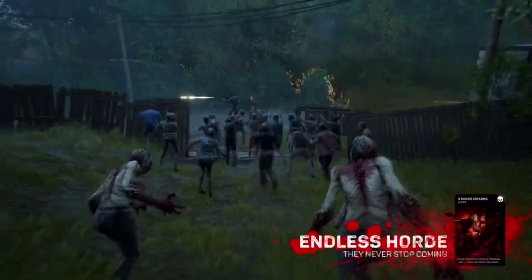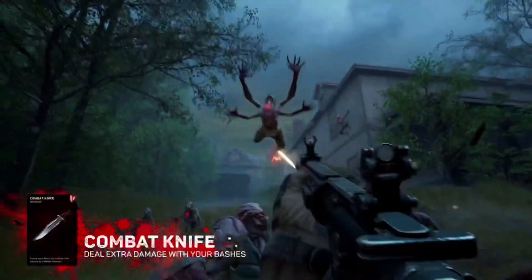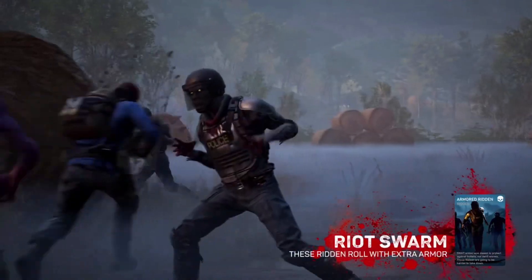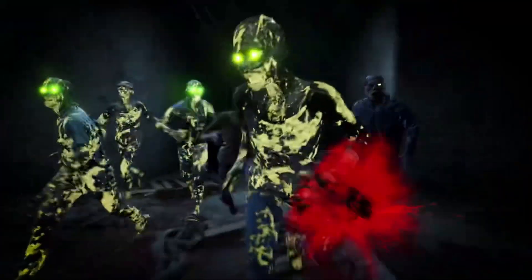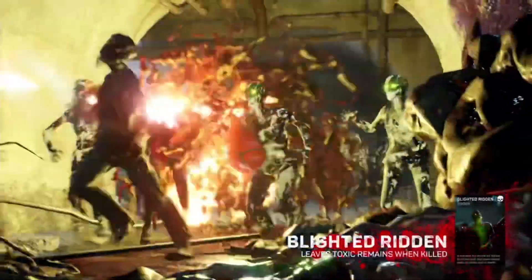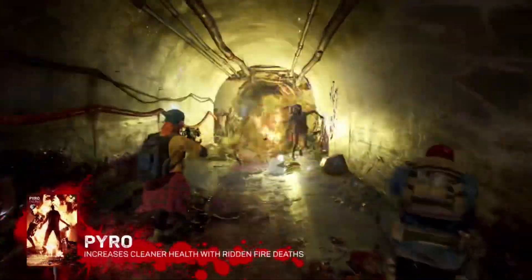Now it's time to slay. Don't get overrun by a swarm of stingers — with the combat knife, you can thin out the horde with just a few stabs. The armored ridden can take a beating, so hopefully you have the ammo stash, because you're going to need a lot of bullets. The blighted ridden are dangerous even after they're dead, but with the pyro card, you replenish some of your health with every fiery death.